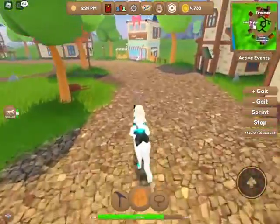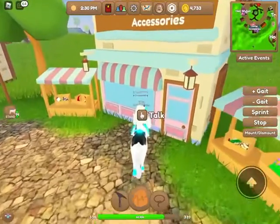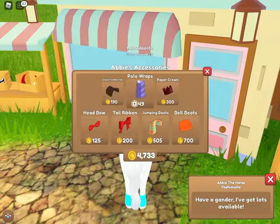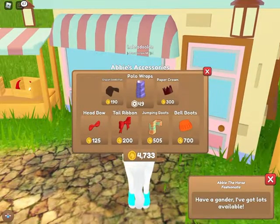Next is Abby's accessories — this is where you buy things that you can't craft, like paper crowns and bows, also bell boots. She also sells saddle pads and polo wraps.